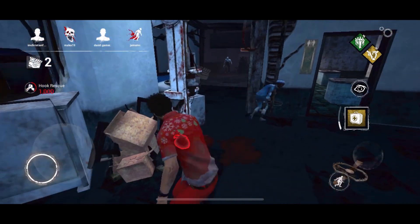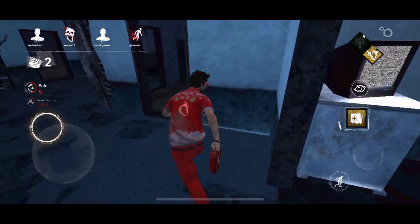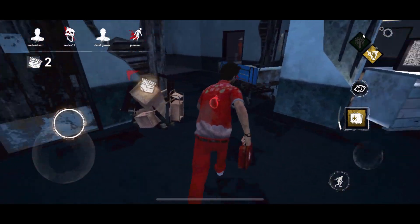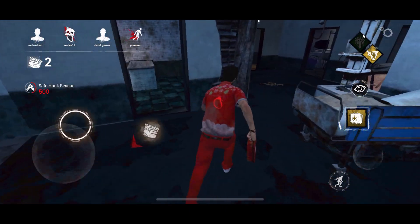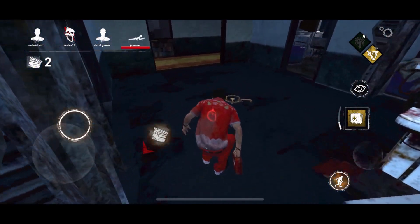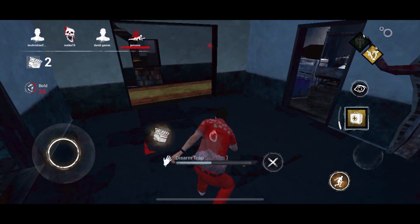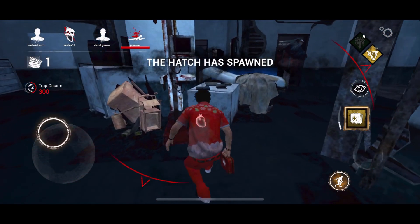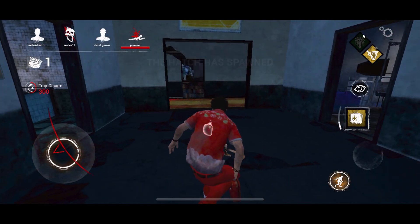Don't get in the trap, Claudette. I'm going to go back to that gen — I want to get those disarm points. Oh, he got her — she was vaulting, I think, and he got her. 300 trap points! Oh, the hatch has spawned. Look at this.